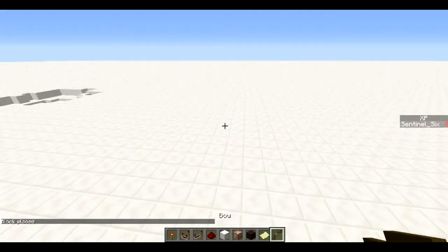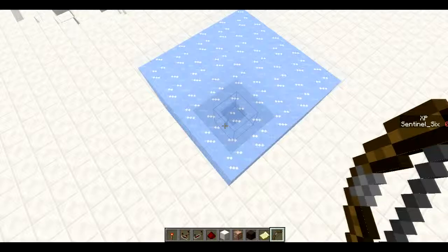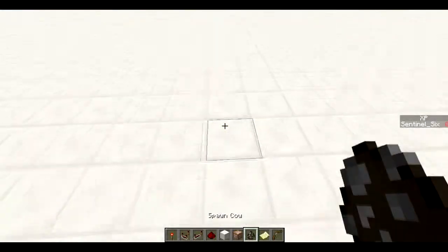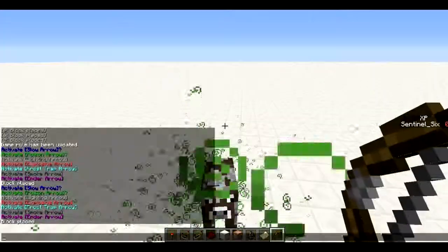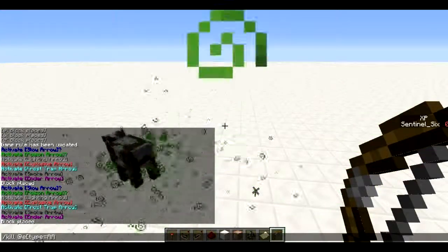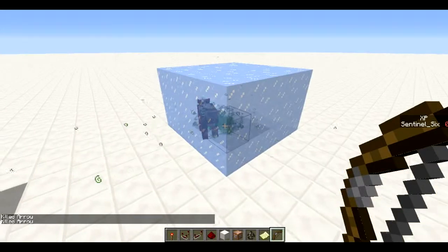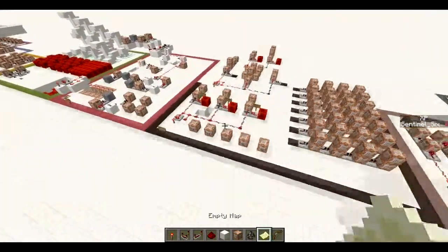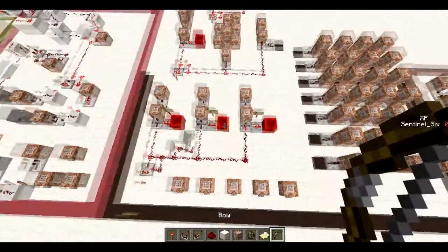Next we're going to do the frost trap arrow. This one takes some cleanup, but boom — ice! It just puts a huge block of ice, so you can trap things in there. I trapped the cow in ice, that's what I was trying to do. There's another system in this world that's constantly summoning potions of poison at that cow, which I think is the catapult right over there — I thought I turned that off but apparently not.